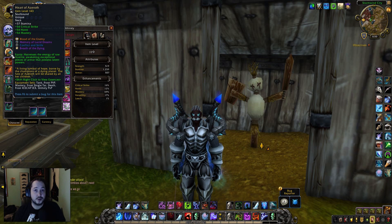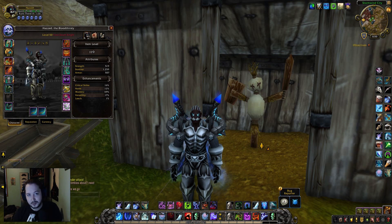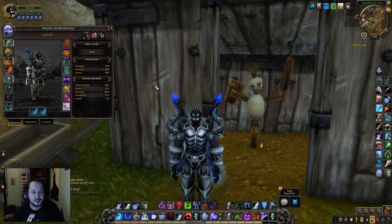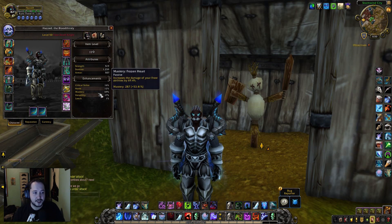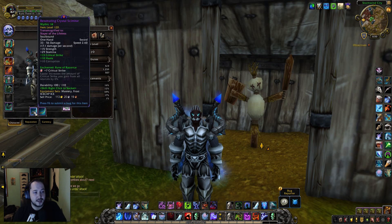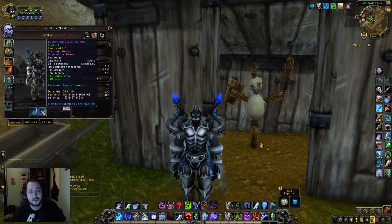The majority of your burst pressure is going to be consuming runic power to deal damage instead of using Obliterates, since dual-wield Obliterates are a lot weaker than two-handed Obliterates. The rune enchants for dual-wield are more oriented toward generating runic power and dealing frost damage. You're running a Versatility/Mastery stat build, which you want for a Frost Strike-focused build. For weapon enchants: Razorice and Hysteria.